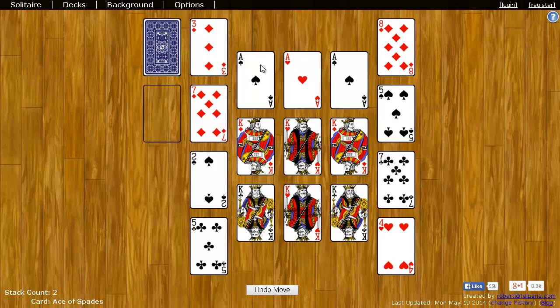So for example, on the ace of spades will go the two of spades, and then the three of spades, and the four of spades, and so on.